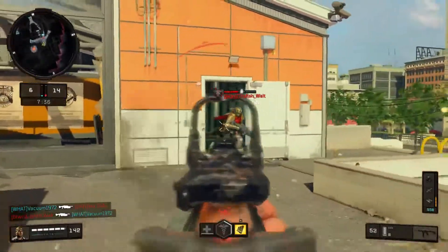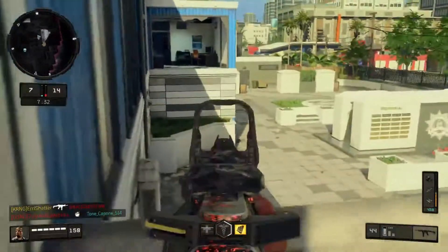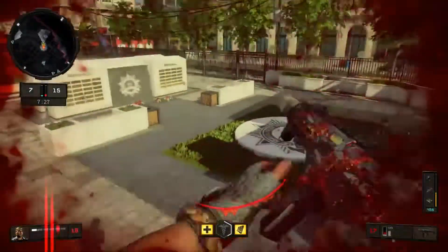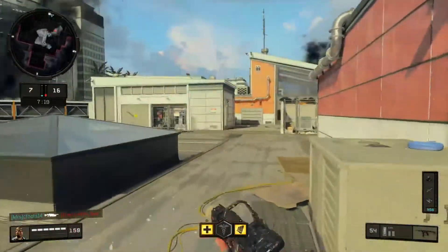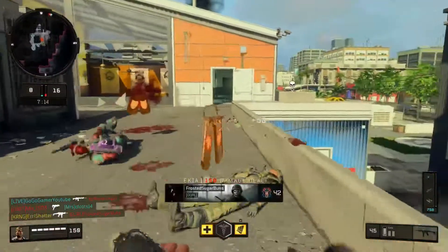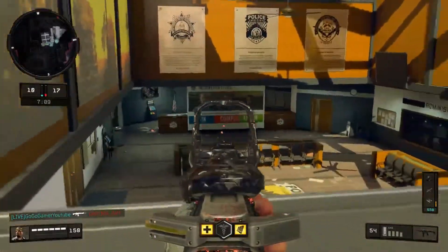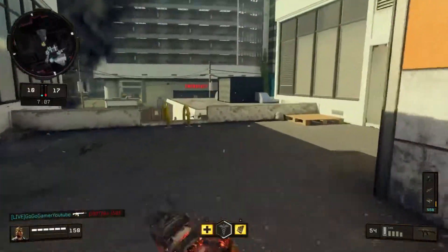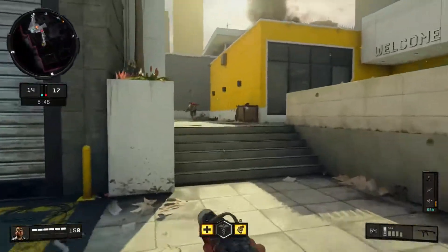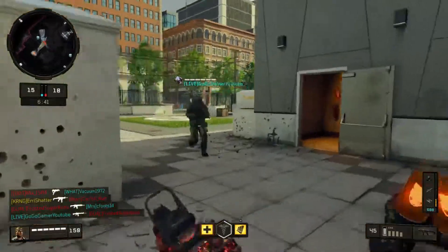Overall the submachine gun category feels fairly balanced to me, though I don't think the weapons are balanced all the way across the board yet — some assault rifles still run above the rest, but we're getting close. The GKS actually has the lowest damage and the lowest fire rate of the submachine gun category. The Daemon also has a similar damage profile, however with range and accuracy the GKS takes the cake — it's the number one submachine gun for both of those categories and is extremely accurate.